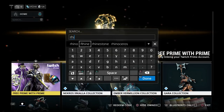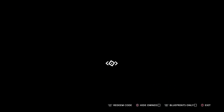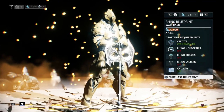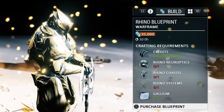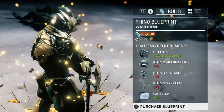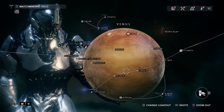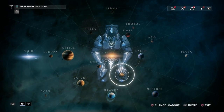The Warframe we want is Rhino, as he's probably the easiest frame to obtain early on in your journey and he still has a use in later game. We can purchase him for platinum — which is not going to happen — and alternatively we can press R1 and buy the blueprint to build Rhino. We will need Rhino Neuroptics, Rhino Chassis, Rhino Systems, and we will also need to get our hands on some gallium. The blueprints for Neuroptics, Chassis, and Systems come from a single mission over on Venus, at the node Fossa.